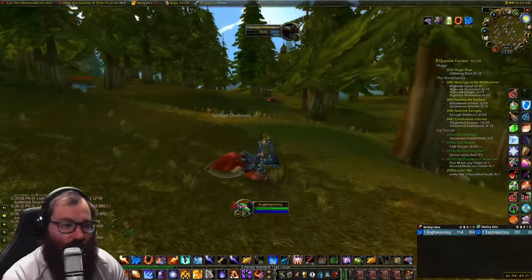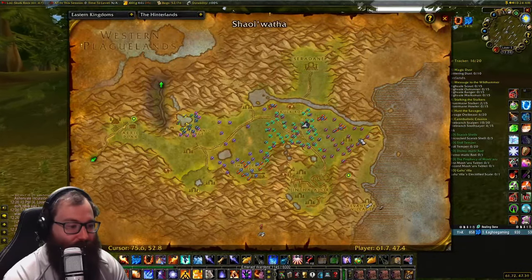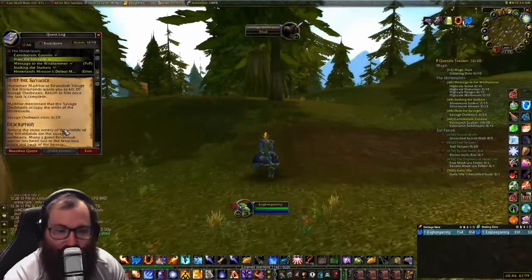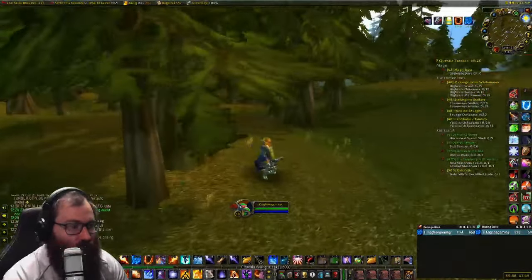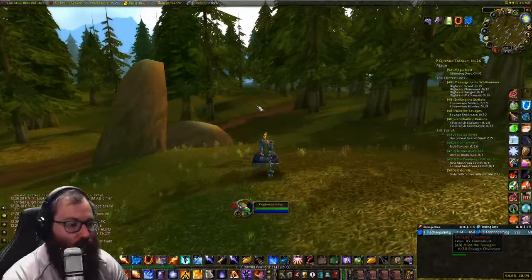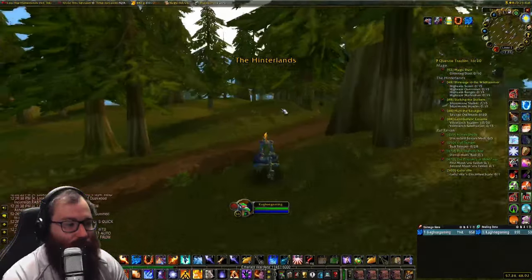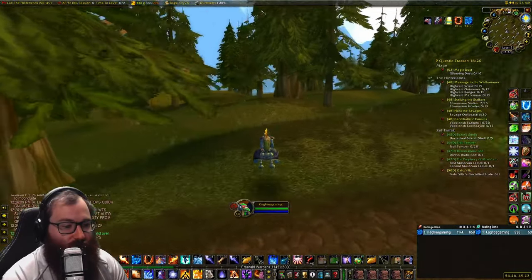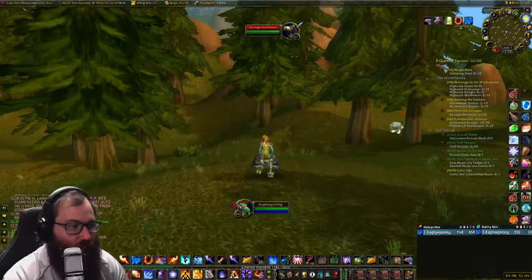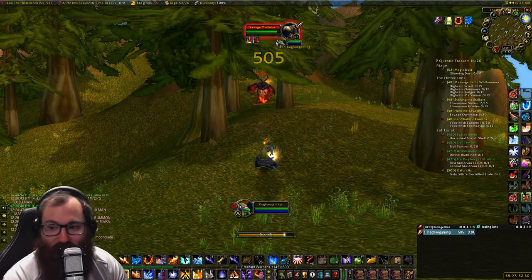In order to get our pristine owlkin feather, you have to kill owl beasts here in Hinterlands. You can just run around — it also pairs very nicely with the Hunt the Savages quest where you can kill some owl beasts. Hopefully by 20 kills you get the rune you are looking for and don't have to kill more than that. You're looking for a pristine owlkin quill in order to get the final step for this anomaly rune. These owl beasts can be a little hard to find, but once you find one they're not too terrible to kill. Here are two that are up right now.